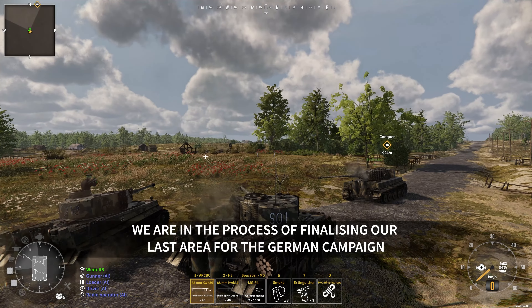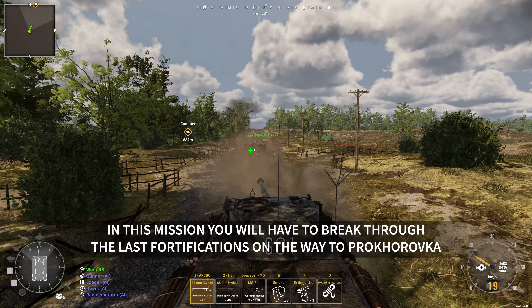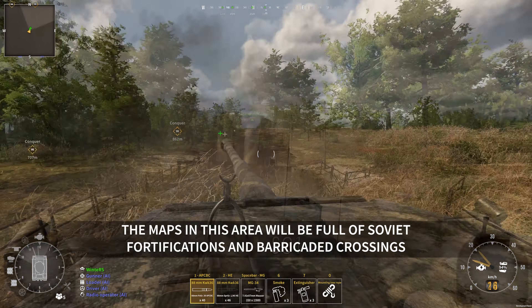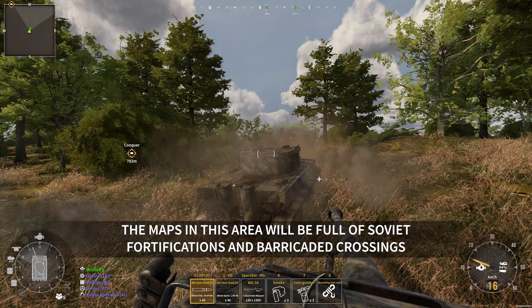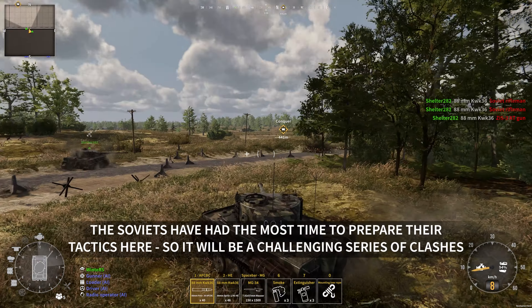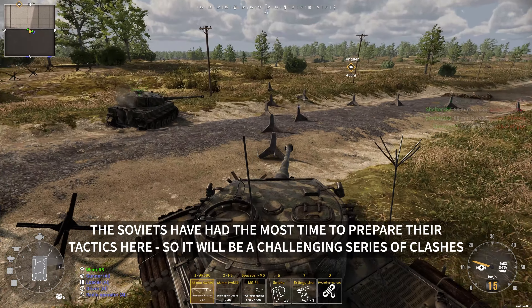We are in the process of finalizing our last area for the German campaign. In this mission, you will have to break through the last fortifications on the way to Prokhorovka. The maps in this area will be full of Soviet fortifications and barricaded crossings. The Soviets have had the most time to prepare their tactics here, so it will be a challenging series of clashes.